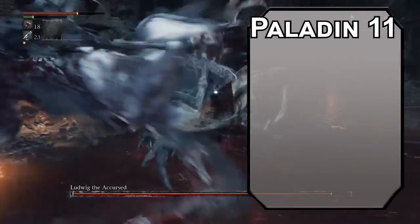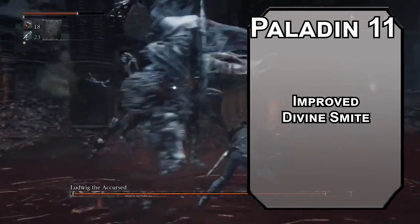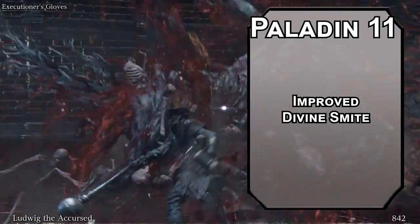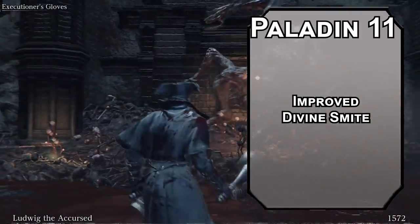Eleventh level Paladins get Improved Divine Smite, adding a d8 to all of your weapon attacks. Unfortunately, you don't get holy hooves because Jeremy Crawford said so on Twitter — though you can still charge in and smash with a sword, then clobber someone with your feet. That's an option. Also, Ludwig's feet aren't holy, so it kind of works out.